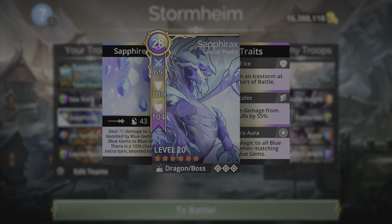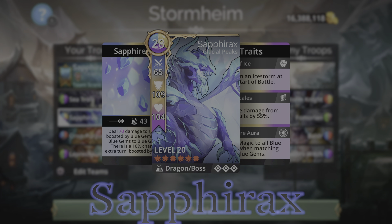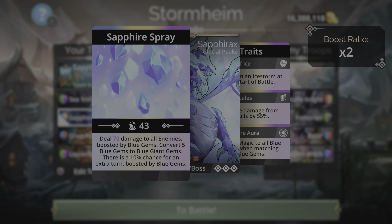The main damage option on this team is Sapphrax, a boss dragon from Glacial Peaks with a 28 mana cost — pretty high, which all the gem dragons have. It uses blue, yellow, and purple mana. The spell is Sapphire Spray: it deals damage to all enemies boosted by blue gems, then converts five blue gems to blue giant gems.